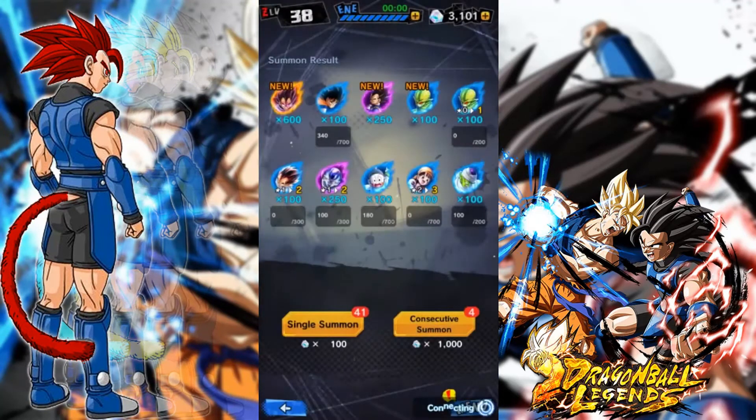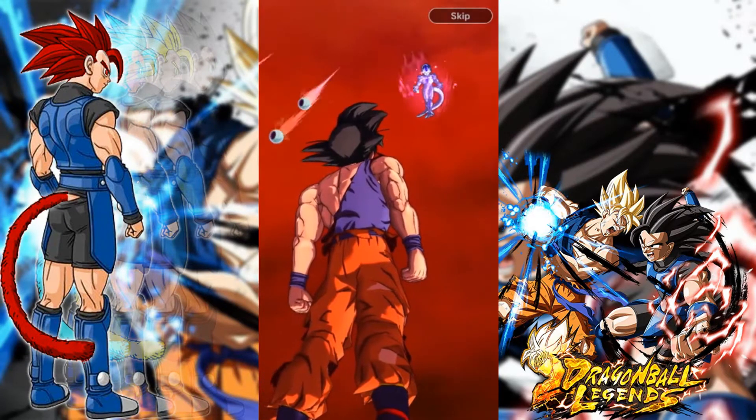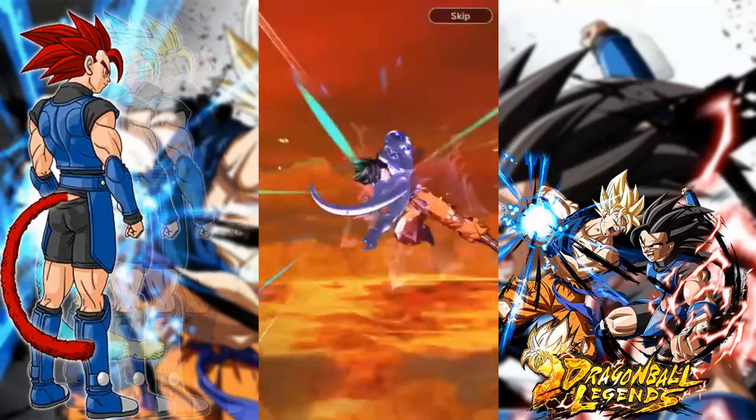Multi-summon number two, let's see. It's not going to be like the Trunks banner where I was basically just going in for one unit — I'm just going to spend all my stones on this banner and then that's when I'm going to be ending off the video. Dynamic, three pods, base form — hopefully we can get Vegeta.